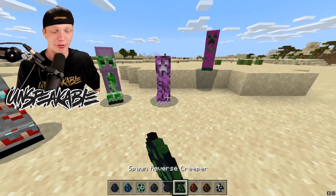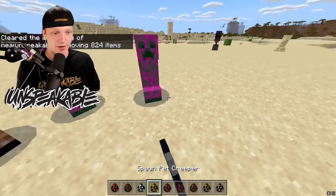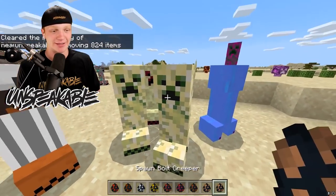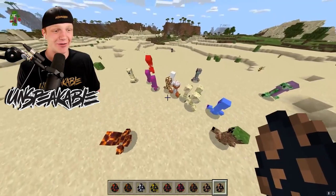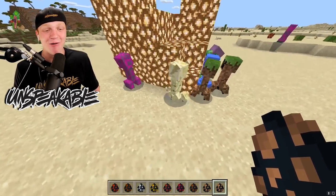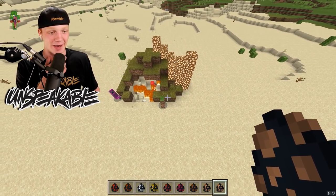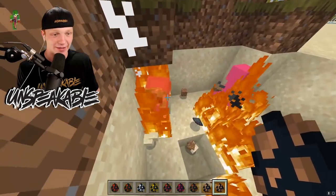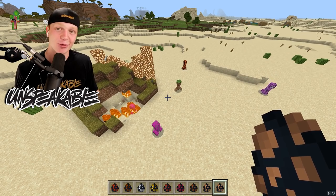I'm going to try to spawn in all the creepers here just so you guys can kind of see all of them. We're spawning in all... we're not going to see the Ender Creeper because he is just going to float away. But we have all of our creepers. Wait - are they all attacking the Wither? Yeah, no one likes the Wither Creeper. Oh my gosh, they were all trying to attack him. All the creepers are literally battling. Is that the Wither Creeper right there? No, that's the Shulker Creeper. So it looks like none of the creepers like the Wither Creeper.